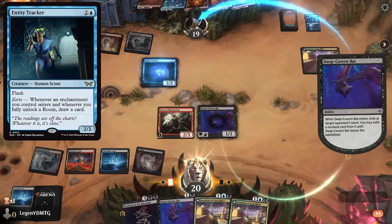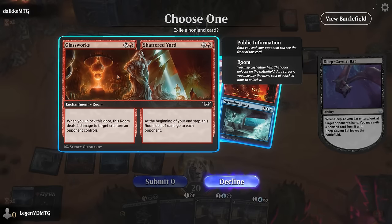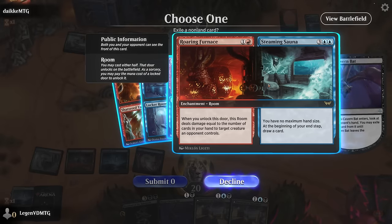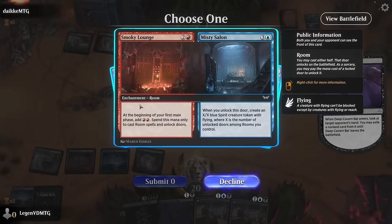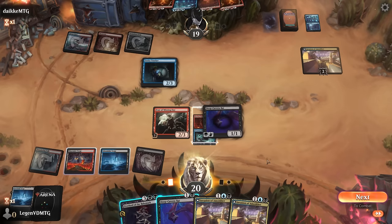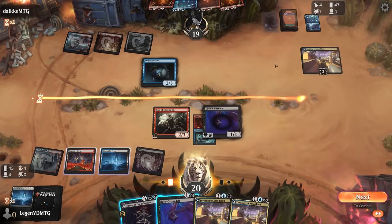Opponent's got an Entity Tracker, presenting a blocker for Fear of Missing Out. Opponent is indeed on a room deck — this one deals four damage, this one bounces a creature for one mana, this one makes mana, and this one deals damage equal to the number of cards in hand. The Furnace is probably the best to take, or the one-mana bounce spell as the cheapest answer to our creatures. We don't have removal for the tracker, which would have been nice. Playing another bat to take out the Pool — at best they can play three-mana enchantments.